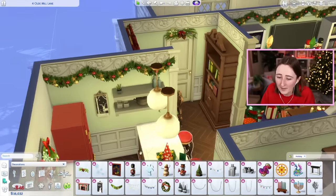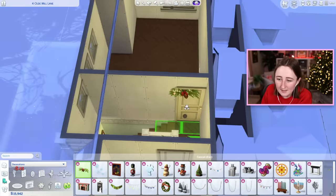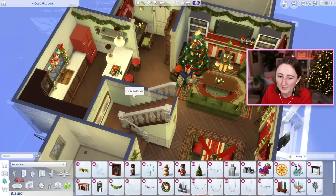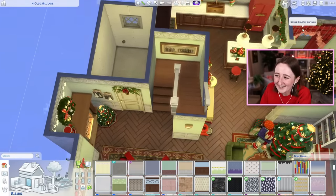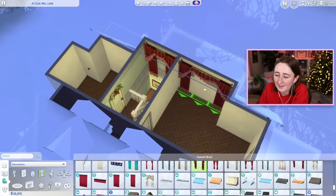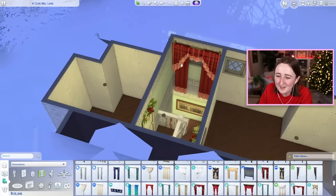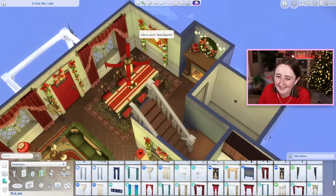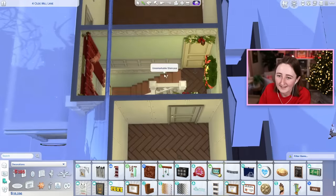Oh, the mistletoe — oh my God, put that above the door! We can put this above the sad and boring doors because look at how cute that looks. Is it weird to have mistletoe on every single one of your doors? I think the answer is probably yes. I have never hung up mistletoe in real life, so like, what do I know about that? That looks horrible, just so silly. I don't even want to have curtains there. I put him on this wall because the upstairs is making me feel sad — I think the upstairs is kind of boring and disappointing, so I'm trying to make it less so.